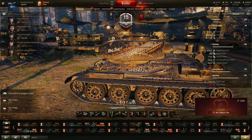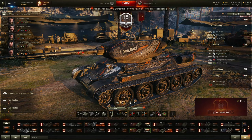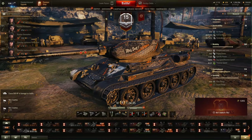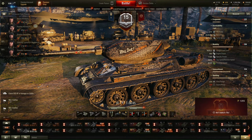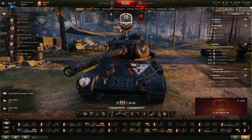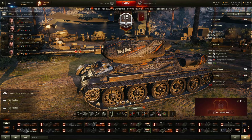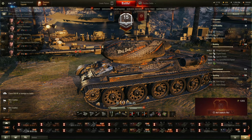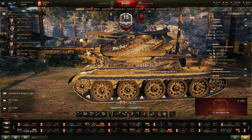Armor-wise, this tank has 45mm on the front of the hull, 45 on the side and 40 on the rear — you will bounce something, but not much. The turret is much stronger with 90mm front, 75 sides, and 52 in the rear. Some shots will be bounced by this turret — not bad armor, but nothing you can really rely on or hope will help you much.